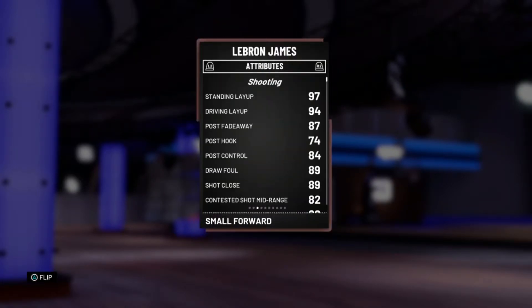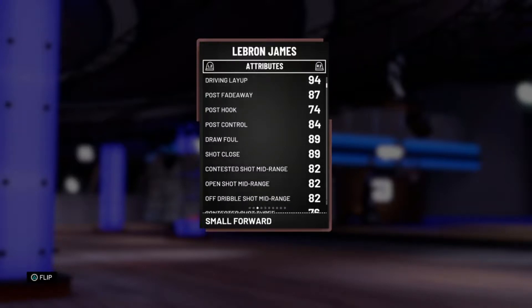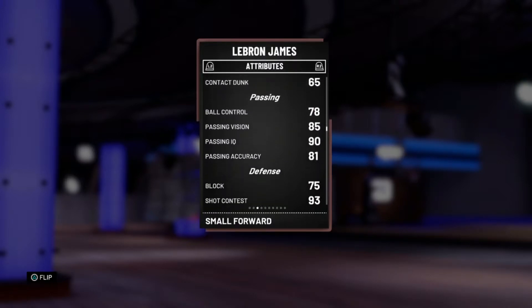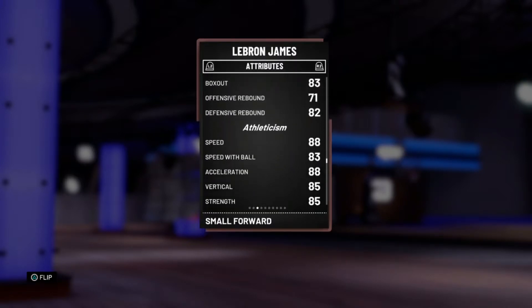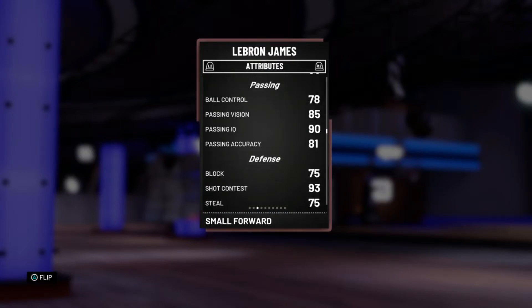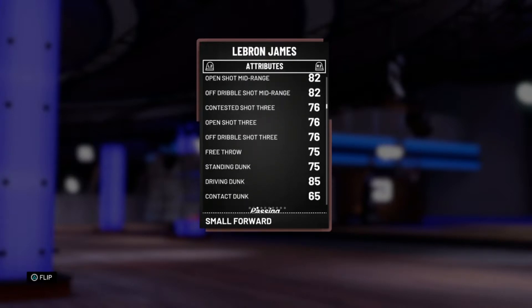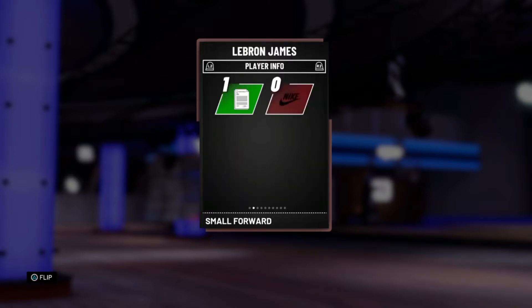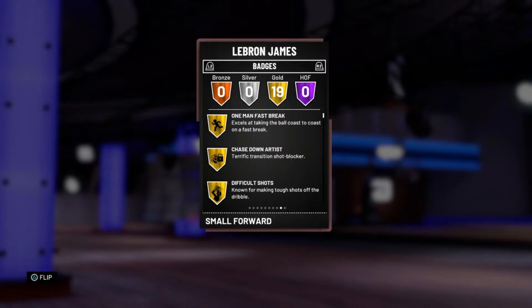It's just a better-than-Amethyst LeBron James. It's got all the basic LeBron stats, but a 76 open shot three, so you can't really be cheesing too much with three-pointers. One nice thing is that this LeBron James card comes packed with 17 gold badges already — great badges like one-man fast break, difficult shots, pick and popper, and all the good badges you need for a floor general or a card to dominate a game.